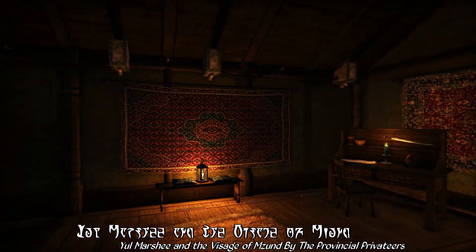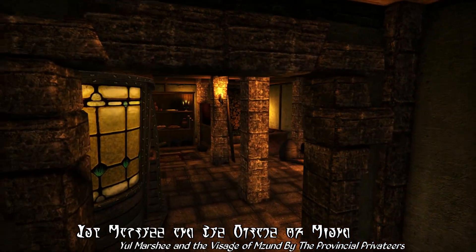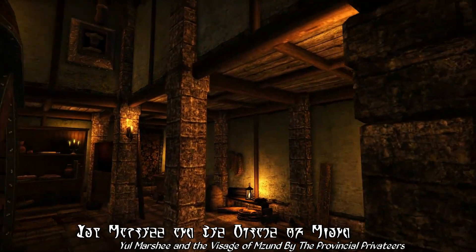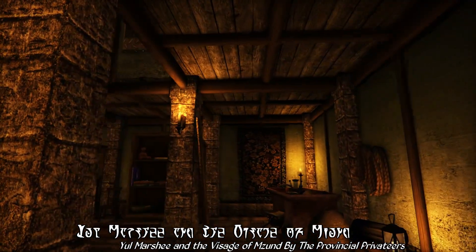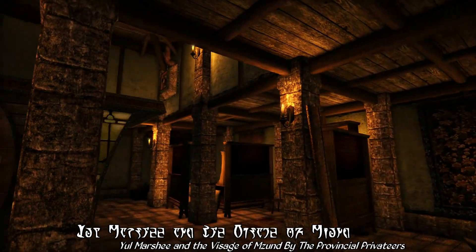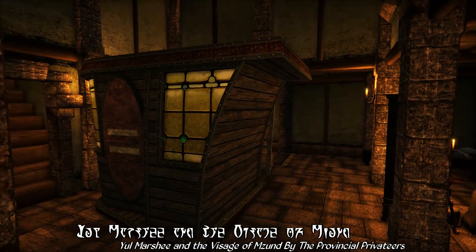It all begins when you meet Yomarshi, an antiquity thief — I mean an archaeologist, or rather, as I should say, an independent archaeologist — living in Pelagiad. She needs just a bit of help gathering components for her Dwemer airship, a new flying contraption that you can actually find being worked on in her basement workshop, with a variety of Dwemer artifacts and other bits and bobs scattered around.